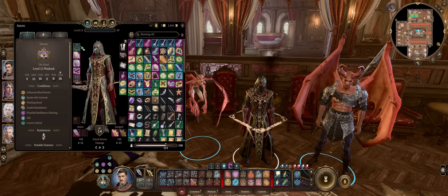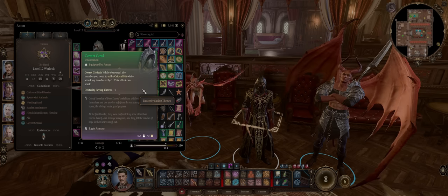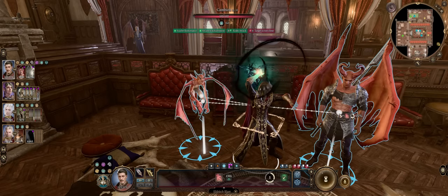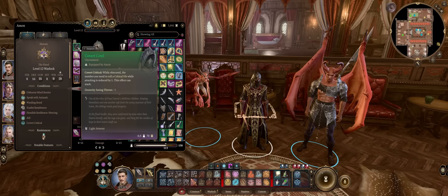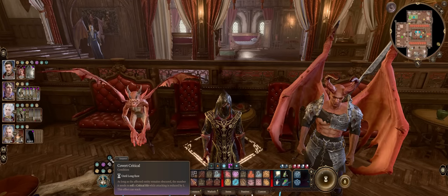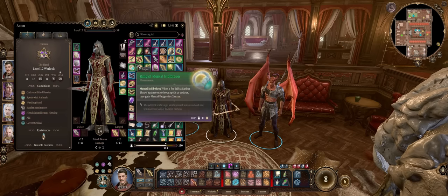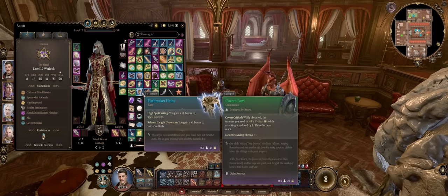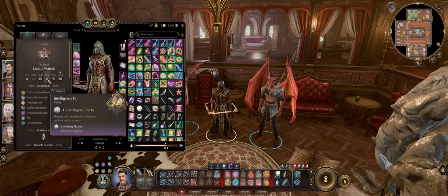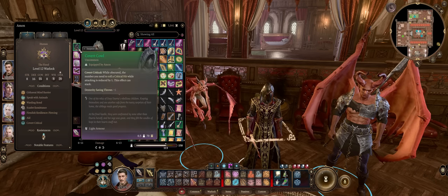A personal favorite of mine for this build is the Covert Cowl. While you are Obscured, you get to increase your Critical Hit Chance by plus one — so instead of getting a Critical on a 20 roll, you'll get it on a 19 to 20. Being Obscured is quite easy for a ranged character. If you don't know if you're Obscured, this helmet makes it easy — you'll get a passive effect above your character's portrait and see a smoke effect above your character. This helmet is Act 2. For Act 1, feel free to go with Fistbreaker Helm for plus one to spell DC and Initiative, or the classic Warped Headband of Intellect.